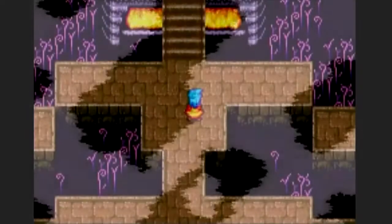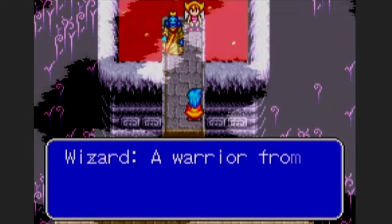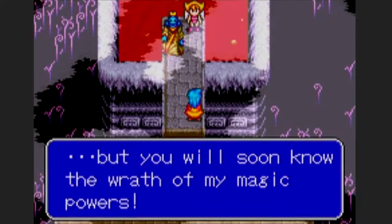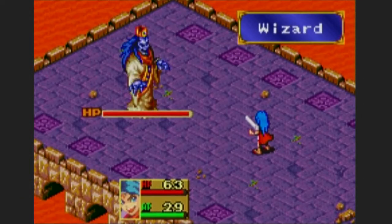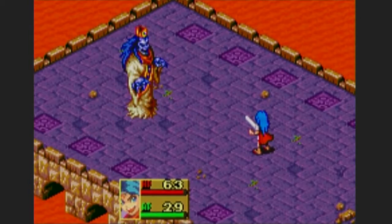I think I'm actually level 10 now — no, not yet, but it's pretty close. A warrior from the Dragon Clan — the exean gas won't have effect on you, but you will soon know the wrath of my magic powers! Alright, second boss battle in the let's play series — let's go for it.